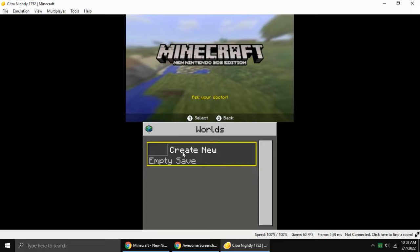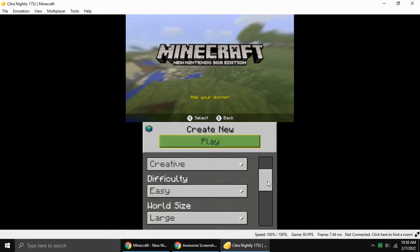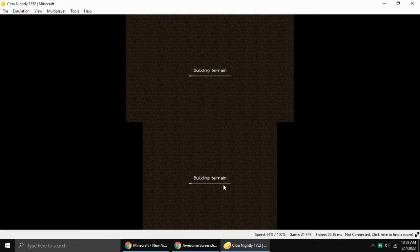Let's go to play. Play a new world. This is a very good one. Set it to Peaceful. Let's wait for it to load — we're playing.